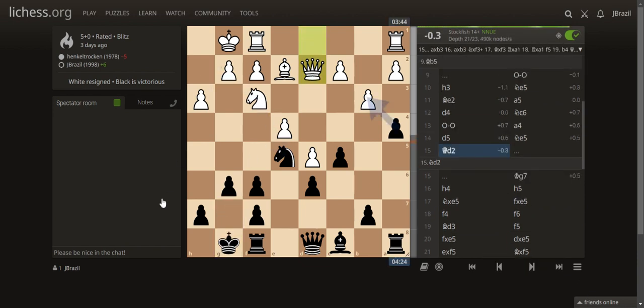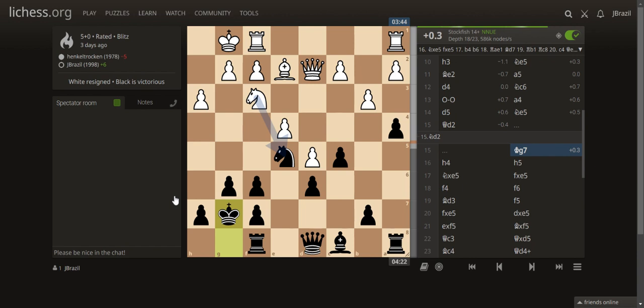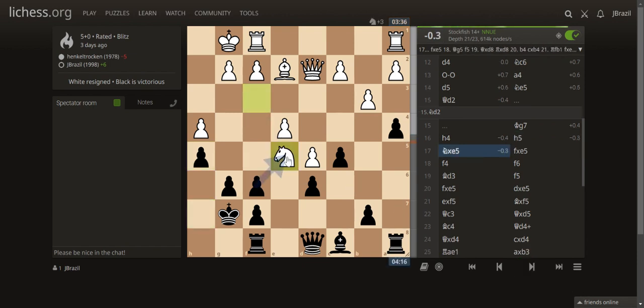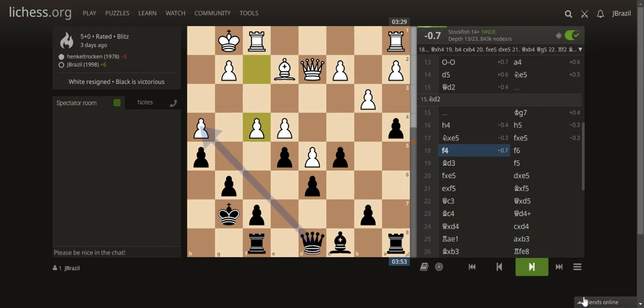I was thinking about going to Queen H6, so I moved my king to G7. He played H4, planning to attack on the kingside. I countered with H5 to neutralize his H-pawn. After exchanges, I successfully placed my pawn on the E-file, which was my structural goal — a win for my pawn structure.